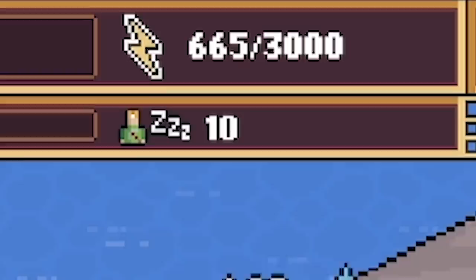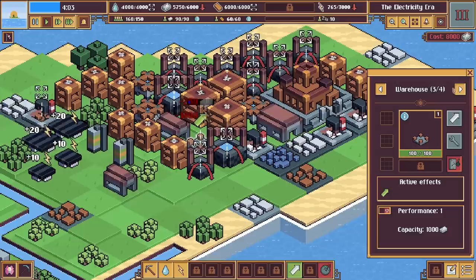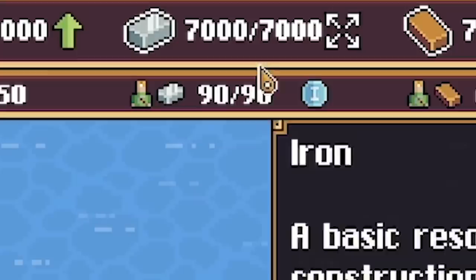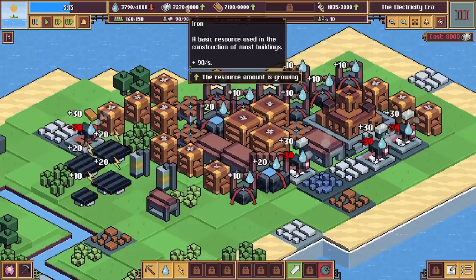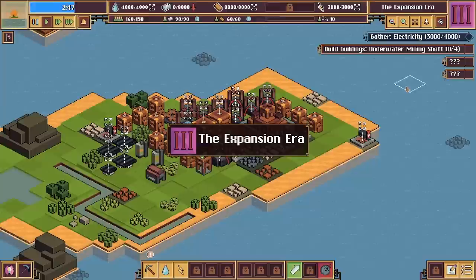Worth noting as well there's a day and night cycle, so we only produce electricity from our solar panels in daylight. So annoyingly we're not producing any electricity — although now we are because the sun is rising. Let's get another storage upgraded — look at the size of that! We've got 3.5 minutes till the water level rises again. I've just upgraded another warehouse, which hopefully means we'll have the 8,000 iron pretty soon. The water is going down though, so probably worth upgrading another well.